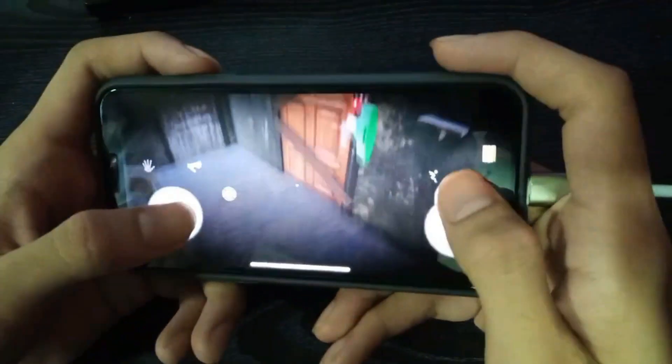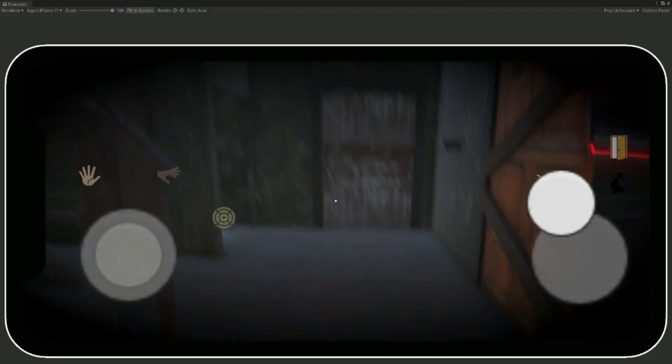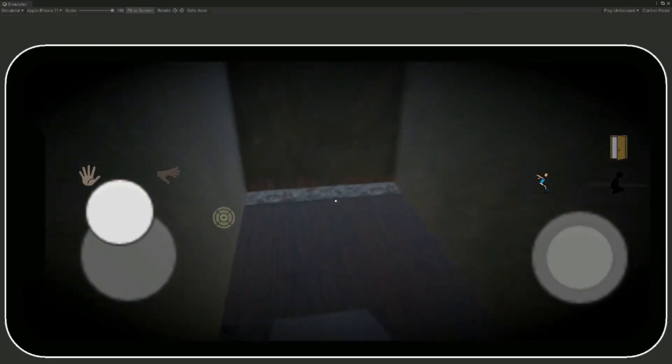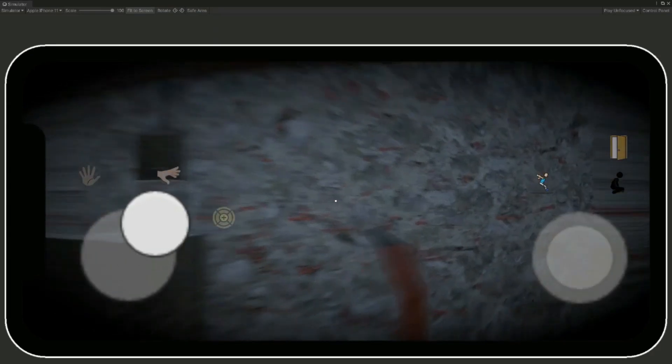Since two minutes are done, we're gonna move down to the basement and try to kill Granny again. I've dropped the key and now I'm gonna pick up this rifle from here, and when we pick it up, now we're gonna wait for Granny to come to the basement.